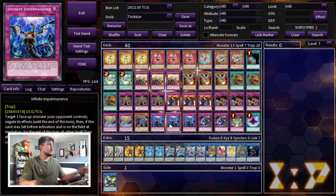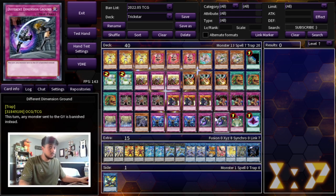We're playing triple Infinite Impermanence. A deck playing so many traps can struggle going second, so Imperm makes a lot of sense as a hand trap when you're forced to go second. It's also searchable off Trap Trick if you need it. Trap Trick just gives you more versatility. We're also playing another really broken trap card in today's format: Different Dimension Ground.